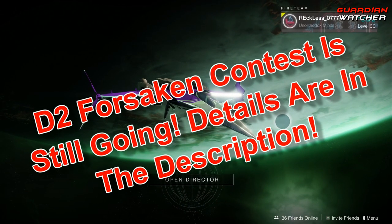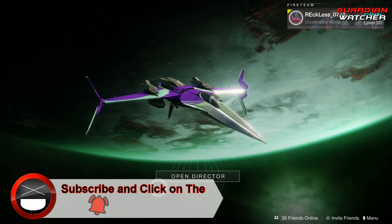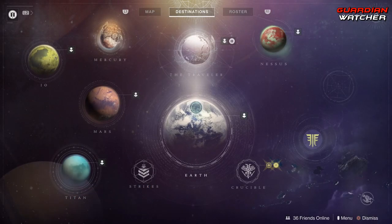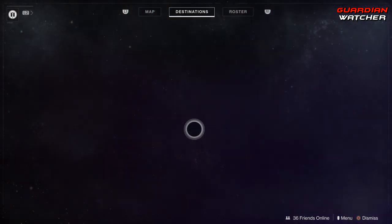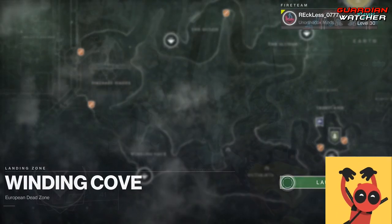With Update 2.0, which is the very first update for the Forsaken, we will no longer be able to see the location of Xur. However, that's what I'm here for. Xur is located on Earth, in the Windy Cove, so we're going to go ahead and find out what he has this week.